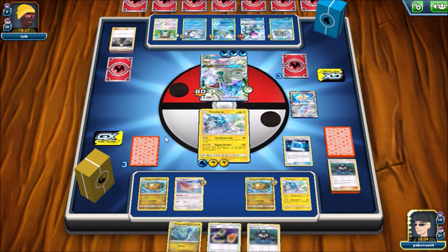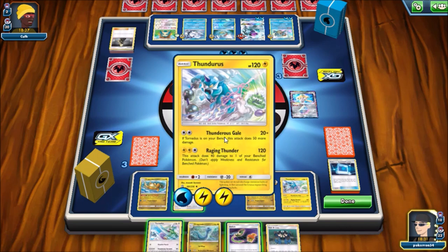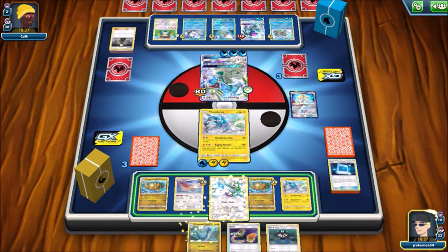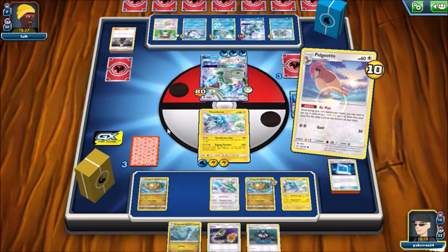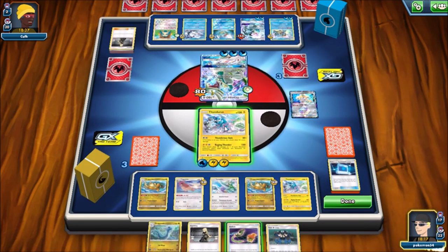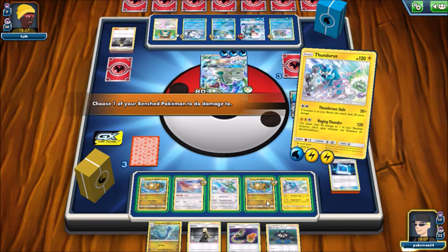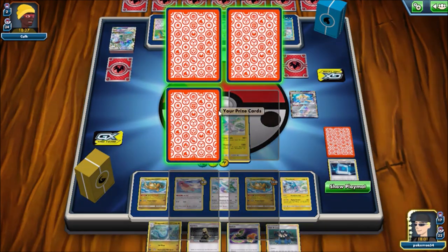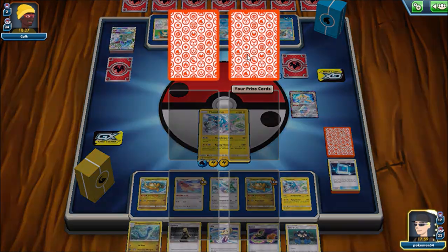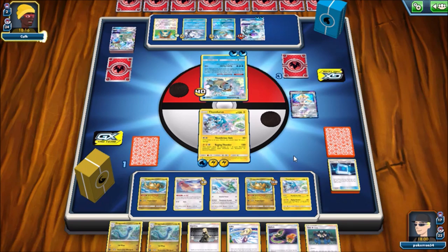I'm going to put back a Dratini - I probably should have put back the Dragonair but it's okay - just to grab a Tornadus. If the first attack did some more damage that would be cool, but it doesn't. I could have had an entire Dragonite line in my hand again but I don't really see the need to get three of them out. I'm going to use Raging Thunder. If he does bring up Alolan Ninetales and use his GX attack, I'm still safe. Really, sending up Blastoise would probably be his best option at this point.